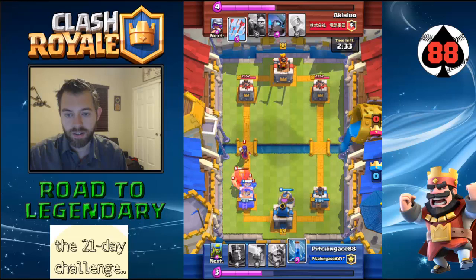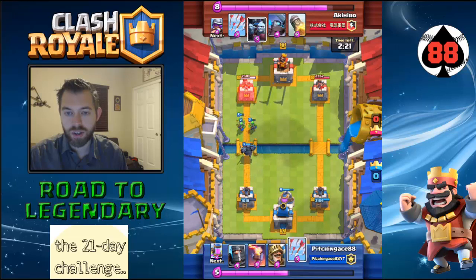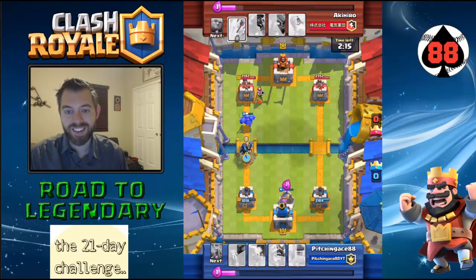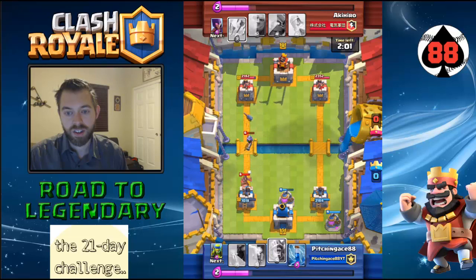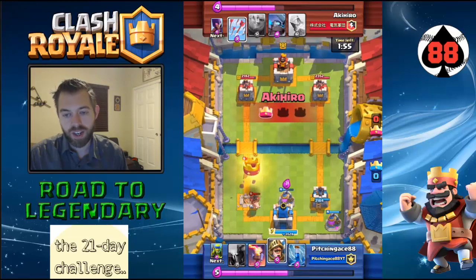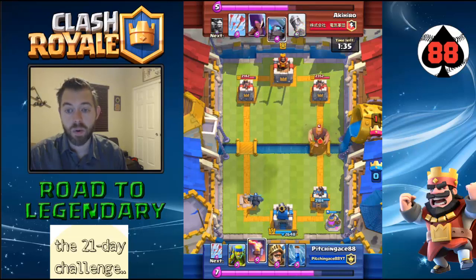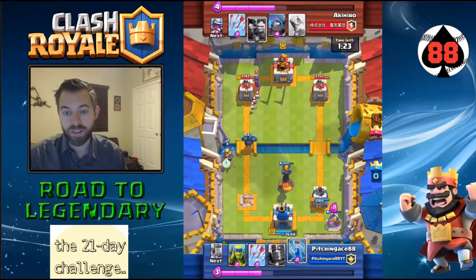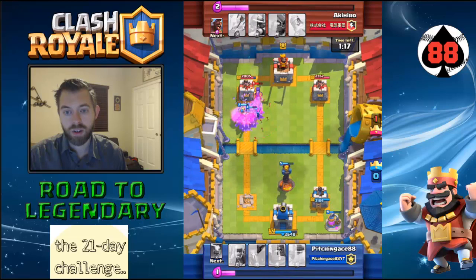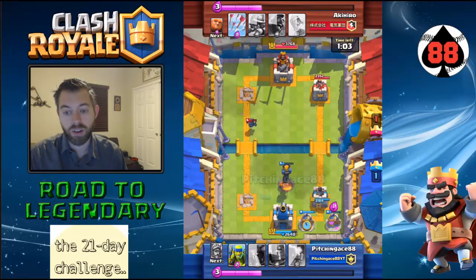So I actually put the P.E.K.K.A. right here — she absorbs quite a bit of damage. What we're really trying to do is — Prediction Arrows, nice. At this point it was kind of a mistake to do that, but I knew I was going to give up a tower. This deck, unfortunately, is not meant for pre-Double Elixir. It's just not. But if you can get past that Double Elixir and get something going, you'll be golden.